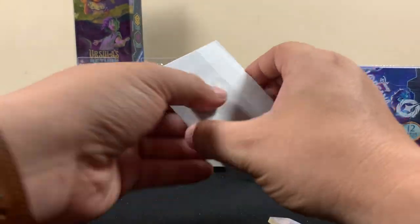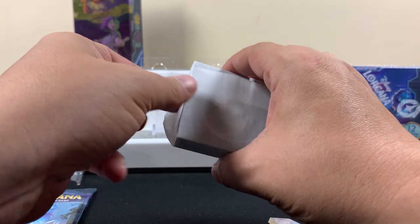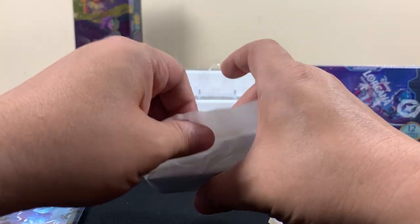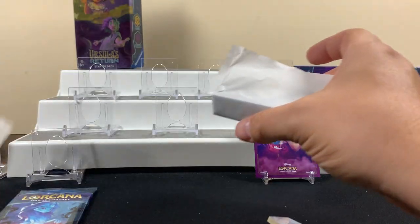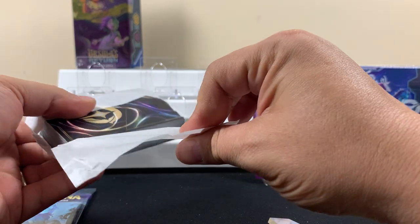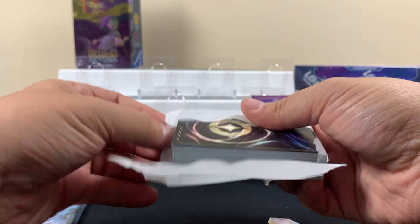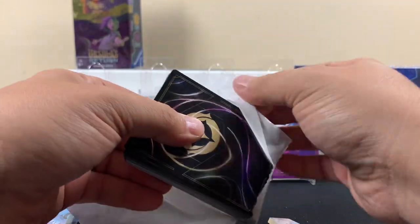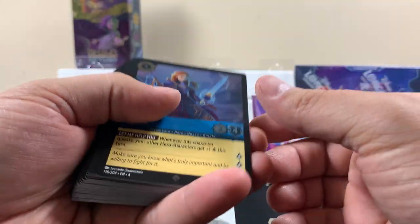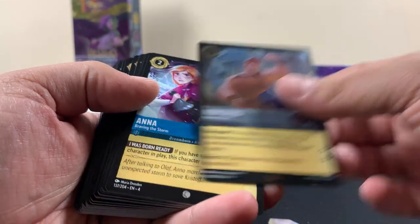There's one pack in here. Let's open the starter deck. In the starter deck is where the Anna and the Hercules cards are going to be. We got different ones because they've got different cards on each. Here's the Anna — it's a foil super rare!